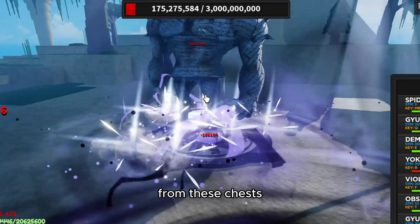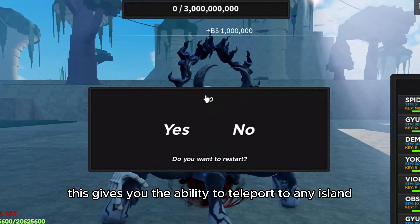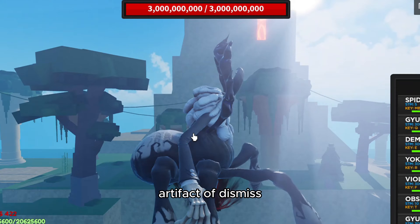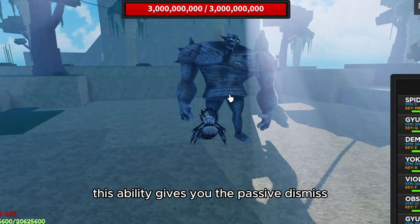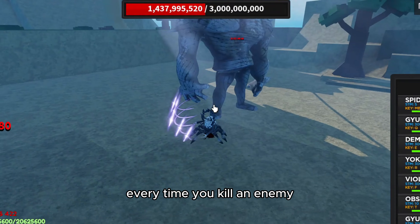In total you can get six different types of artifacts. The Artifact of Dimensional Rift gives you the ability to teleport to any island or instantly teleport to any sea. The Artifact of Dismiss gives you the passive Dismiss — this passive has a 25% chance to activate every time you kill an enemy and will grant you invincibility for eight seconds, with a 15 second cooldown.